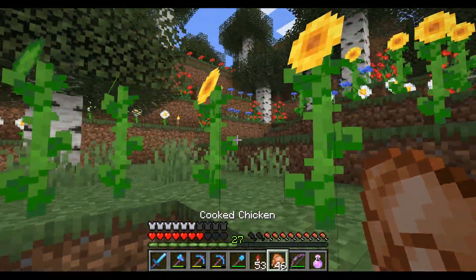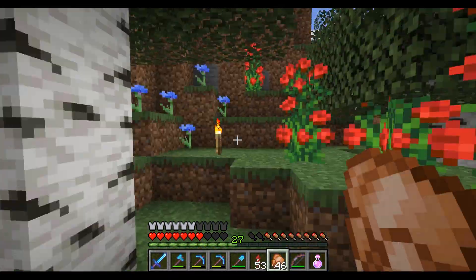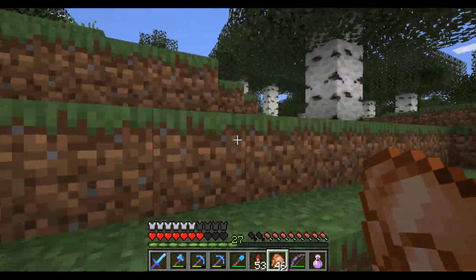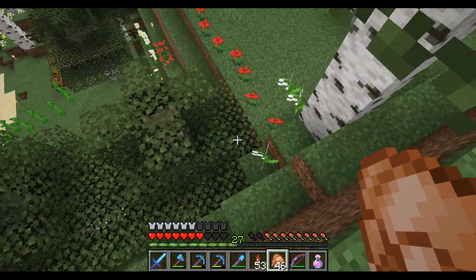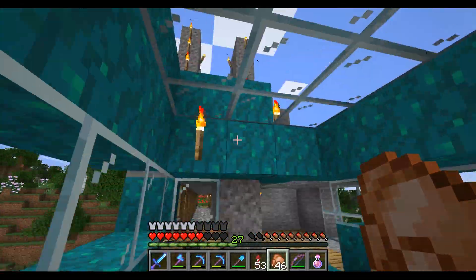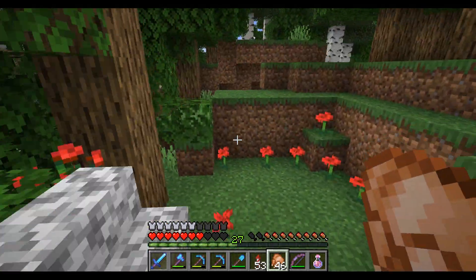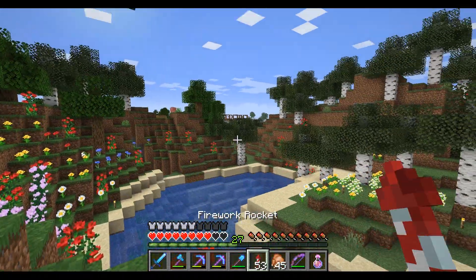We're going to go on foot because the elytra just isn't working. If I remember correctly, there is a path around here somewhere. And here we go — Brian's starter base, his bed, and this cool bridge that goes across the flower valley. You can see all the cool flowers that he collected.